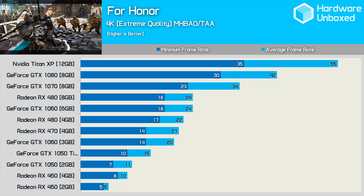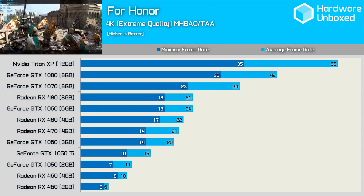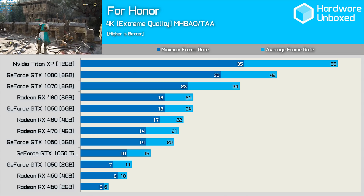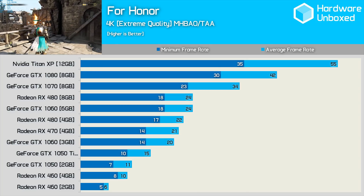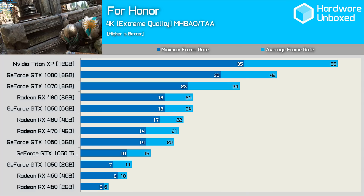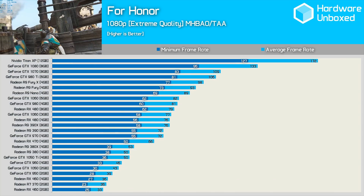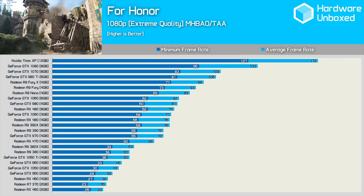As a recap, the previous generation GTX 980 Ti and Fury X were good for 32 fps on average at 4K. If you can afford it the Titan XP delivers over 70% more performance at a fairly smooth 55 fps average. Of course the Titan XP is a year newer and over 80% more expensive so it's not surprising, but it is still pretty fast. I still haven't come up with an intelligent way to display this much data in a video at one time, so get used to squinting.